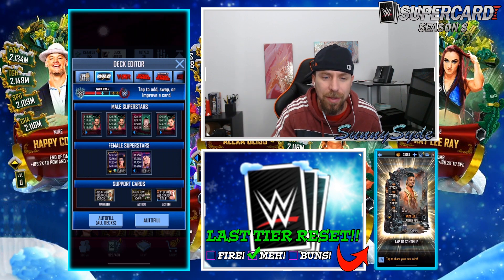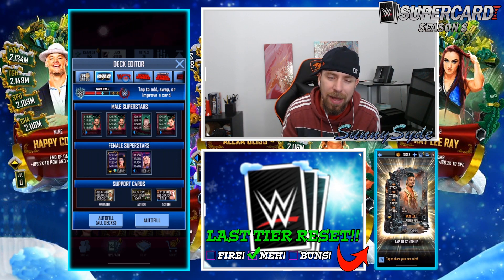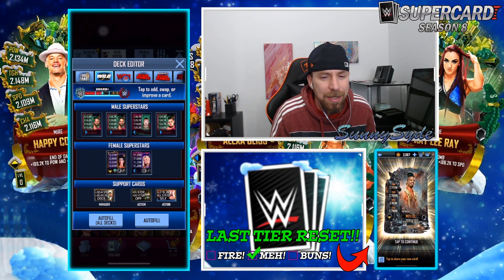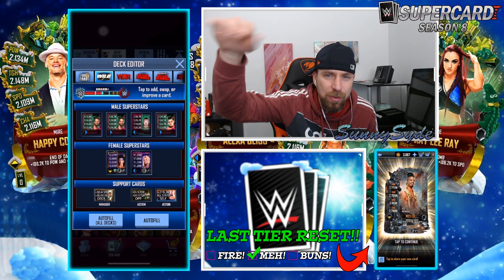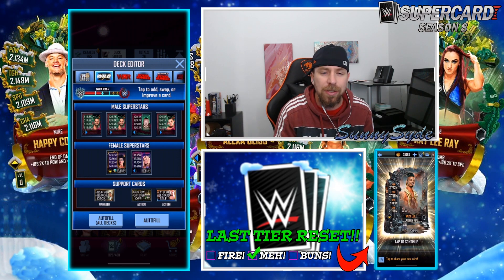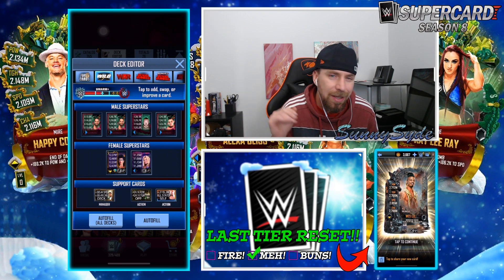Then you repeat the same process: put in all nightmares, back out, go back into Wild, hit auto, it puts in your best cards, play three more games, get perfects, back out, et cetera. The reason why you can't put in a specific deck and guarantee yourself perfects is because Wild doesn't mimic your deck. Sometimes you'll face a deck with one really high card and the rest really low, or they might all be balanced. It's luck of the draw, so it's easiest to just put in nightmares, back out, and switch up your deck.